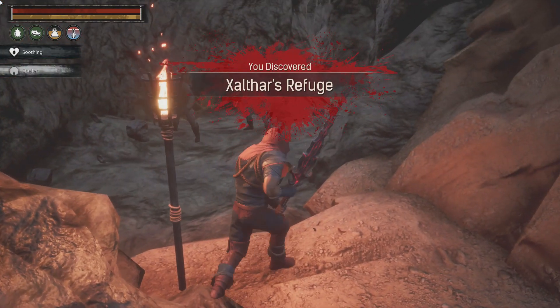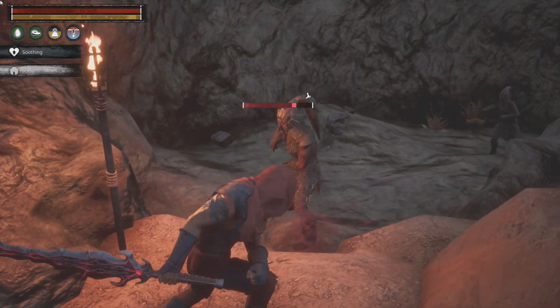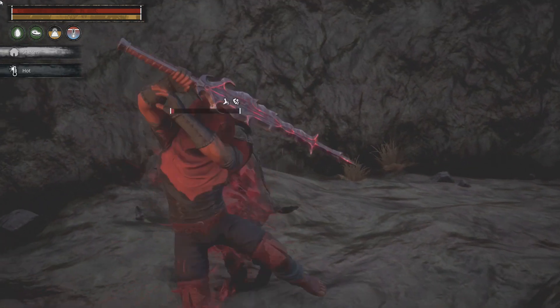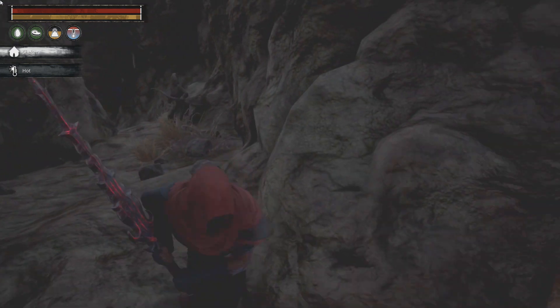It's got around 15 thrall enemies in here. Around three of them are going to be pretty tough — they've got the gold bar on them, which normally means they're like tier 4 thralls, like named ones, or at least certainly a lot harder. None of these thralls are tameable though; you can't knock them out and you won't be able to keep them.